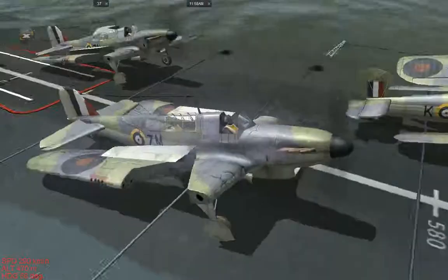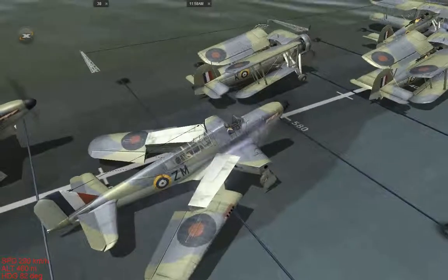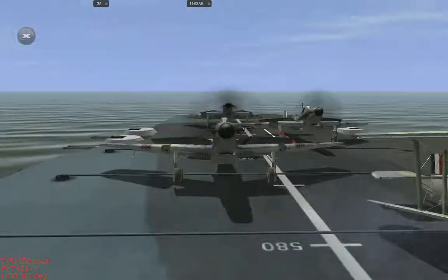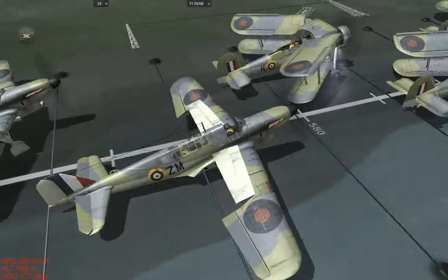Those aircraft there are Fairy Formers. They are carrier based fleet air arm fighters. I love the way they fold their wings out - it looks really cool.